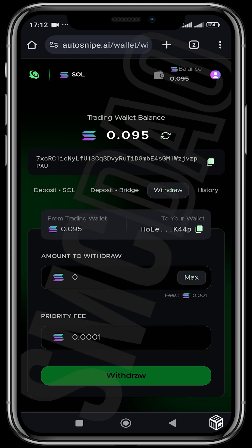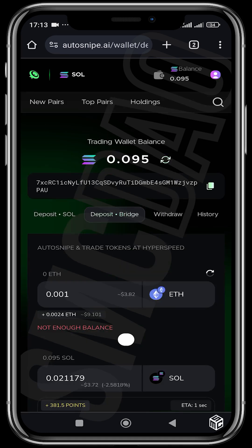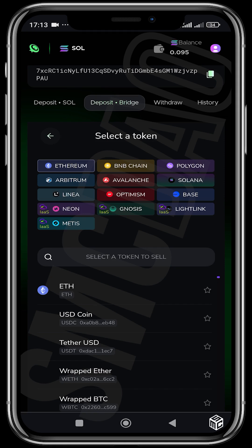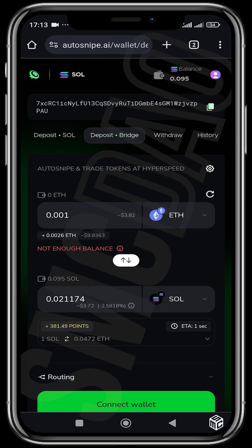After making trades and wanting to withdraw, you just come to the withdrawal section, choose the amount of tokens — or hit maximum — and pay the priority fee, which is less than 10 cents, then hit the Withdraw button. You can also bridge from Ethereum, BNB Chain, Polygon, Arbitrum, Avalanche, Optimism, Base, and others. Just connect your Ethereum wallet, run the bridge, and have the funds bridged to Solana and funded into your trading wallet.